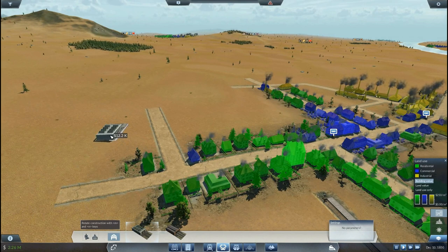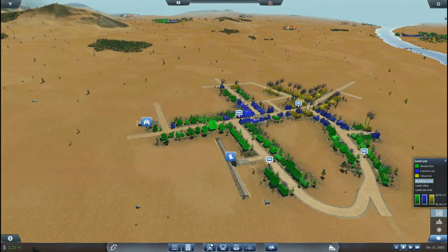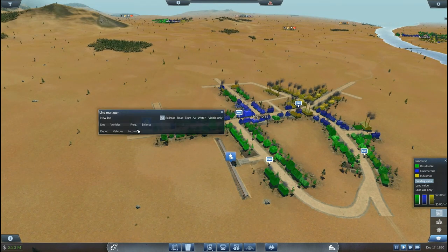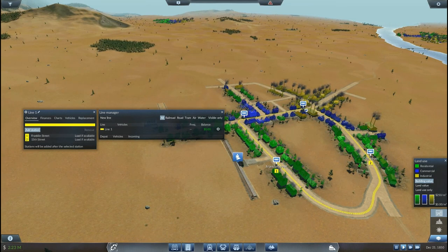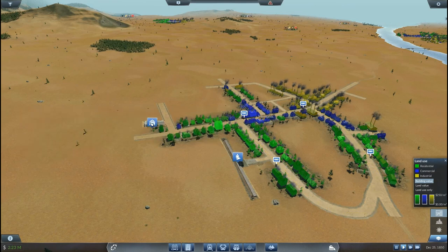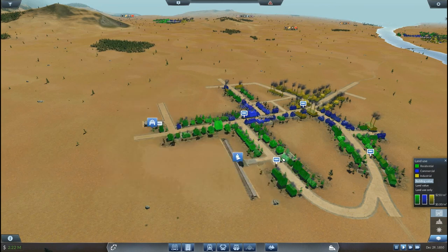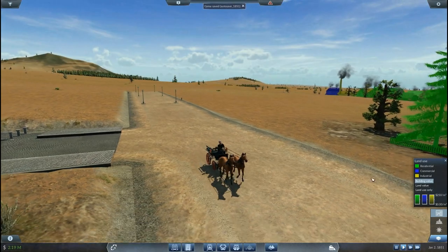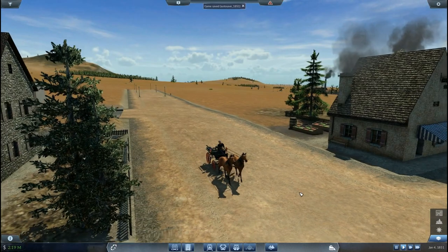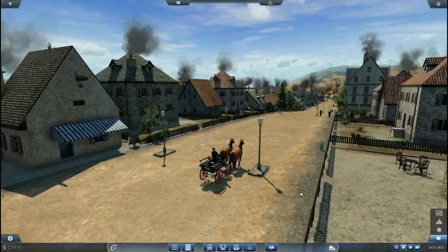Then we need a bus depot — or road vehicles depot more accurately. I believe we have enough stations, so let's create our first line. Going into the line manager, new line — we take it from here, here, here, and here. Four stops in total, I think it'll be a fairly efficient line. Since we're just starting we'll take a single stagecoach and set it to the line. And here we go, ladies and gentlemen — our first road vehicle, a coach. Let's enable the follow cam because I think it will look cool.